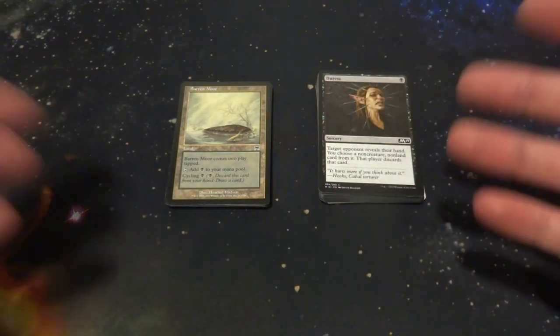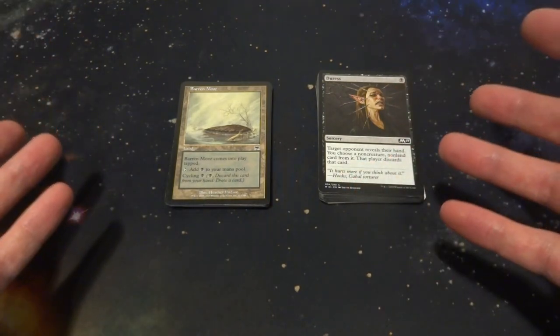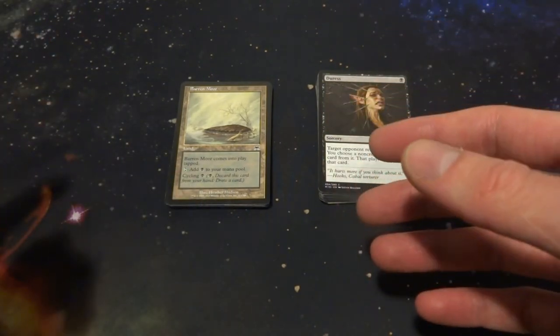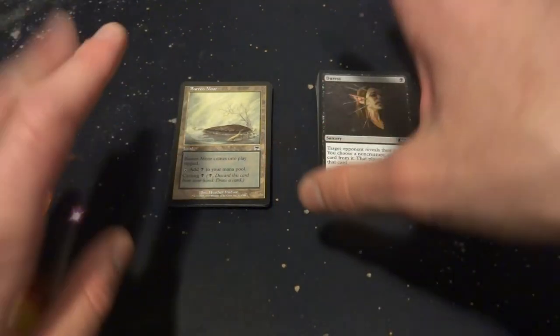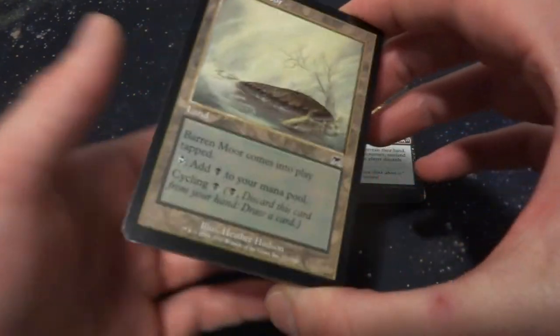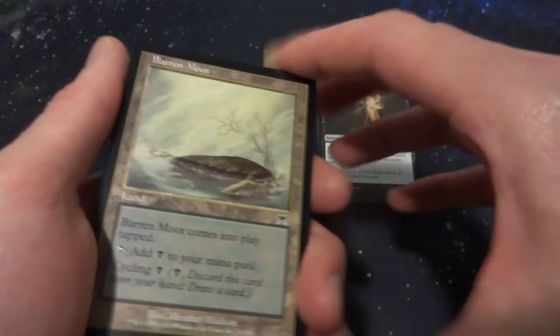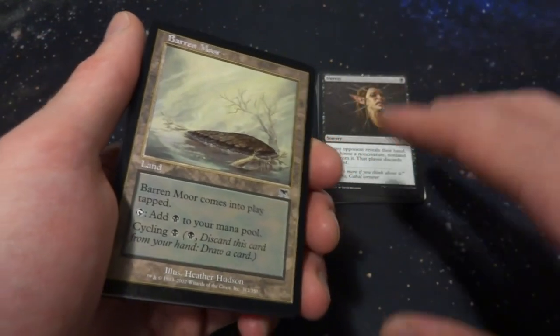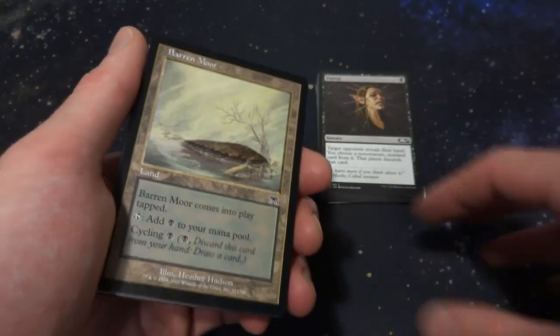This is just a 60-card deck and I think it'd be a lot of fun to play. If you have any suggestions on ways to improve it, I'd love to hear about it. I have 22 lands in this deck — 22 is cutting it a little close, but a lot of the cards in this deck, since they are rats, tend to have a lower casting cost, so I was okay with that.